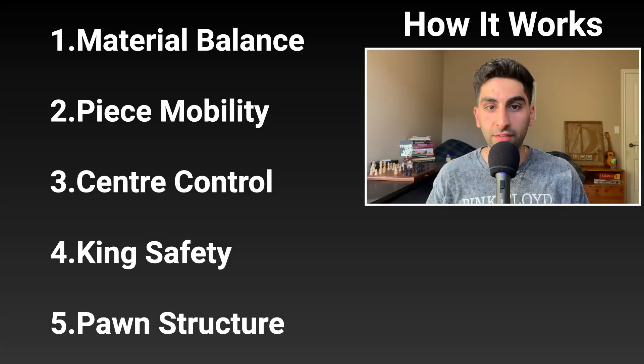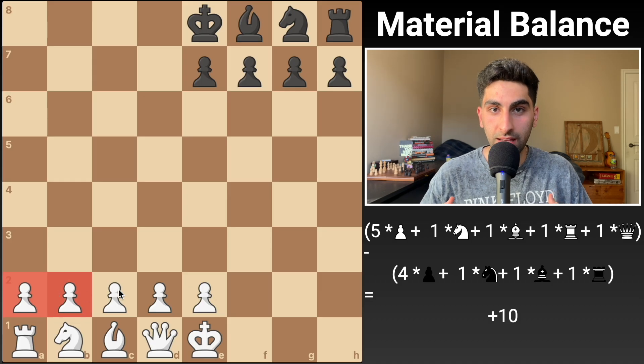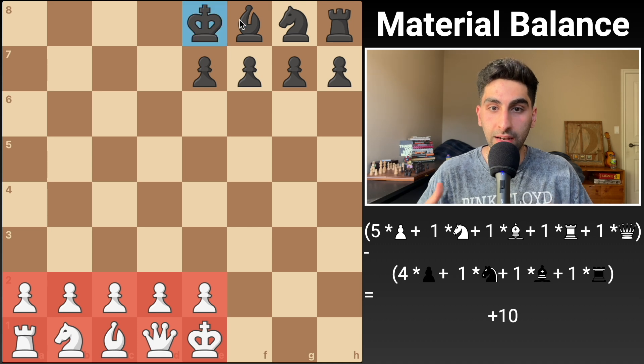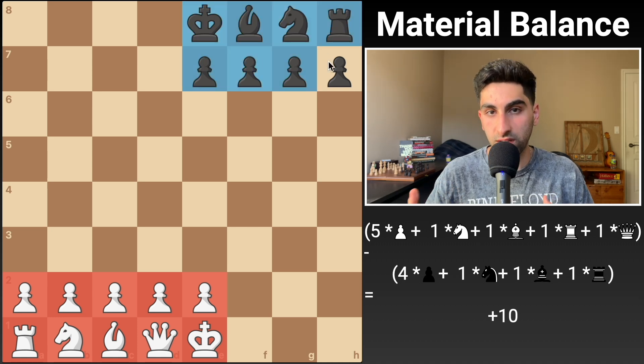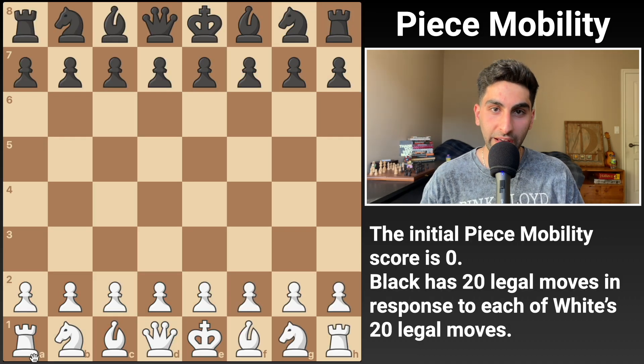I won. So how does my bot work? Well, first it needs to evaluate a given chess position, and it does this pretty much the same way that we do. My bot took into account five aspects of the game when evaluating a position. The first one is material balance. Each piece had a score: pawns score 1, knights 3.2, bishops 3.3, rooks 5, and queens 9. My bot counted how many of each piece white and black had, added up the scores for each side, and subtracted white's score from black's score to give an overall material balance score.